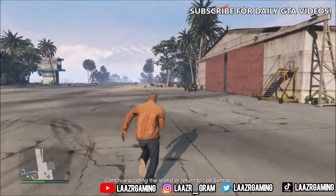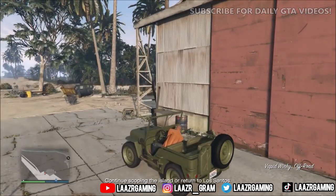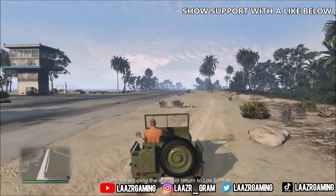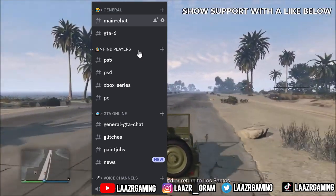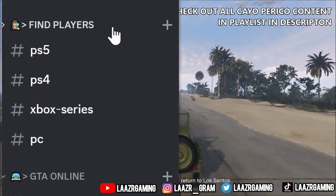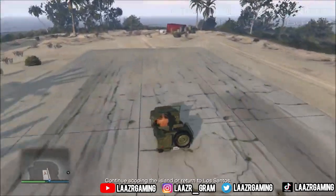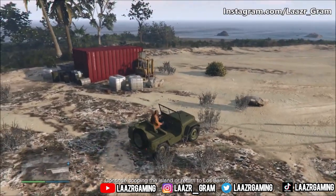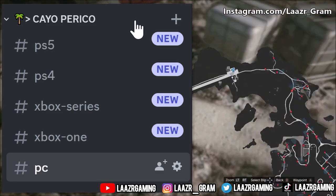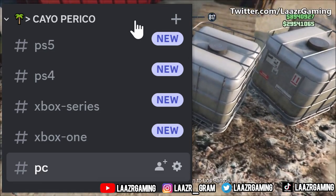The max payout for the Cayo Perico Heist is a whopping 4.1 million dollars — the maximum you can earn with a group of four players. I've created a new channel on the Discord server specifically for grinding Cayo Perico, so you can find players easily and make millions every single hour grinding this heist. In the Discord server, click on Cayo Perico, select your platform from the dropdown, and find a player on the same platform as you.